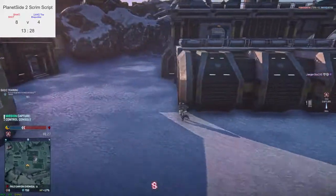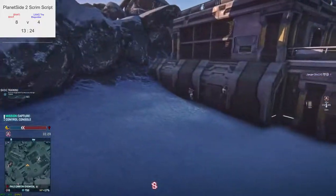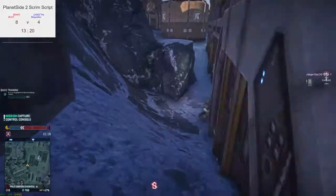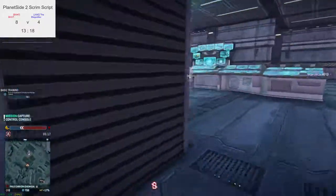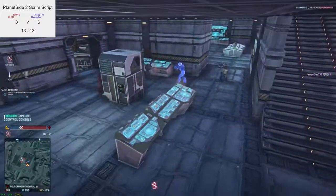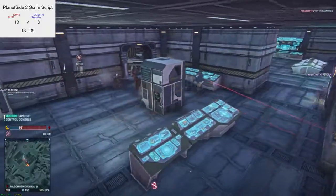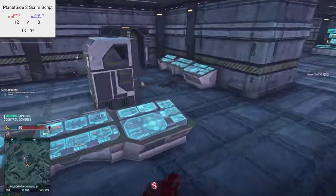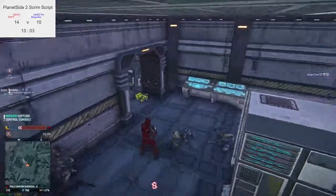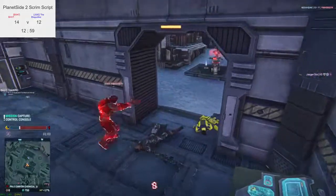I heard the GD7F — so NC has a light assault now. There's also some NC heavy assaults flanking. Let's see what happens with this flank. They didn't get spotted. It's going a long round. Looks pretty good actually — took out two people and they opened up some room from the point.